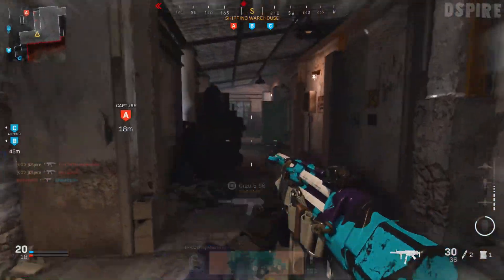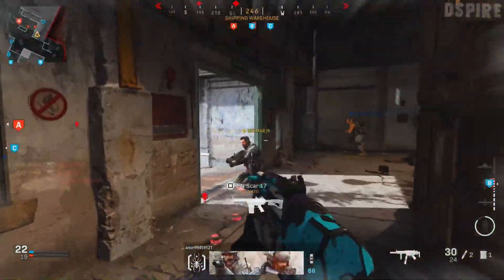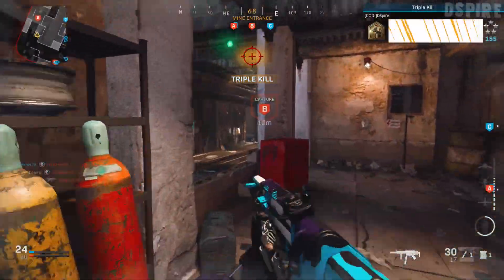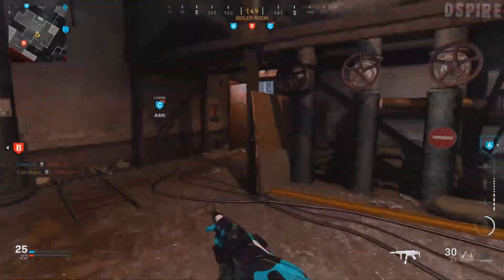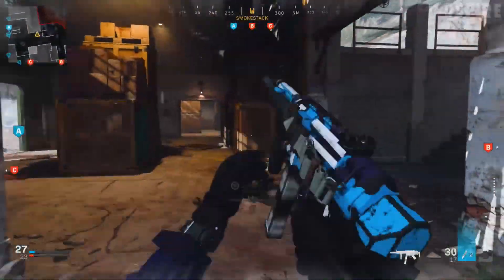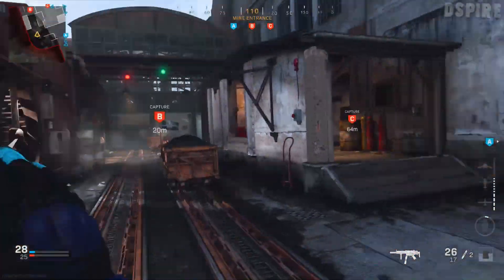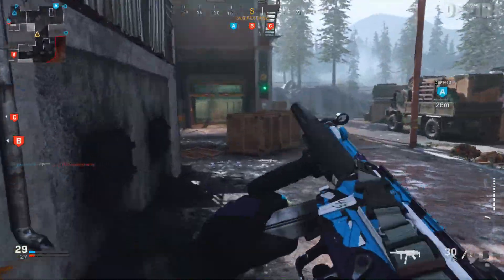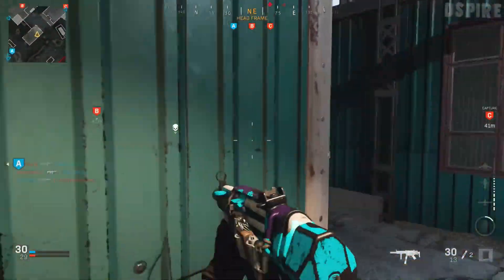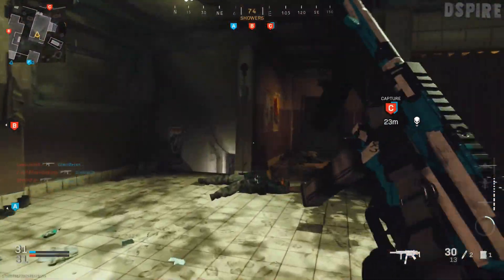Got them. Just making sure I pay attention to the radar at all times. We're weak, so we'll drop round here. No kills with the C4 unfortunately. Try and push round here — someone there, not going to challenge that. I think they were leaning. I'm at a disadvantage.